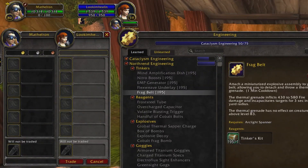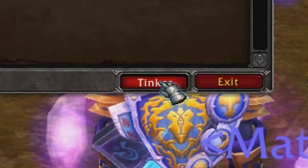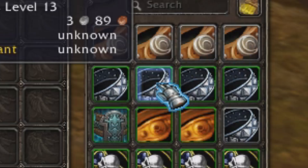Now that you have everything you need, make sure that the trade window is open the entire time that you're doing this. You also need to make sure that your engineering tab is open as well.